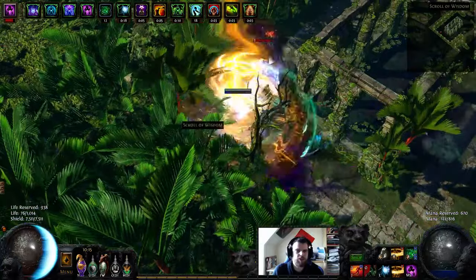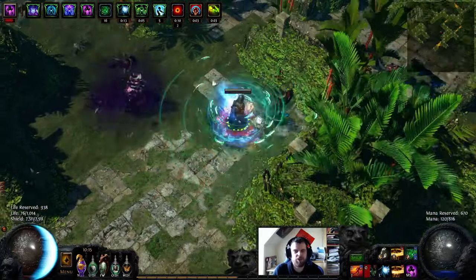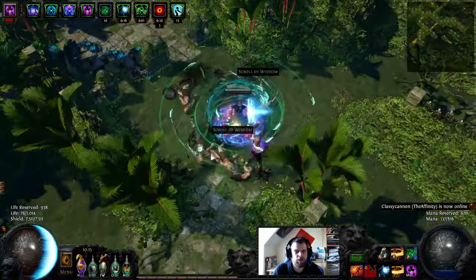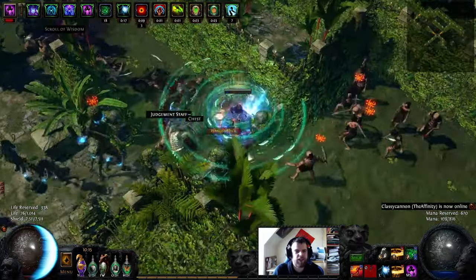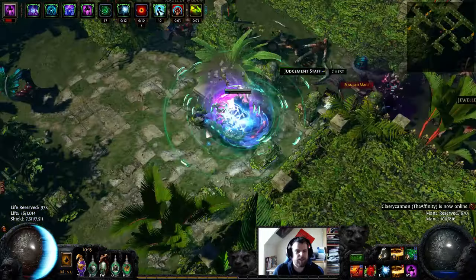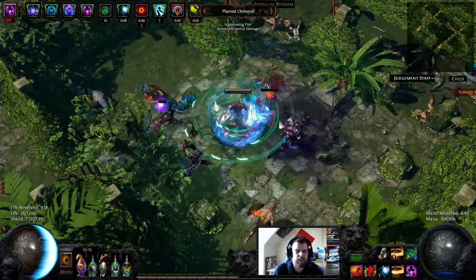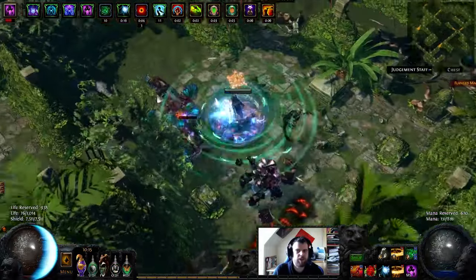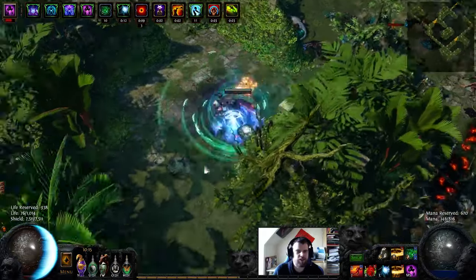I'm using the Singularity, the new unique. I'm basically using it because when I first saw the effect — you might be able to see it on the ground, it has this bluish effect around me — it looks so cool. I figured the blender mechanic slows everybody around me, so that would be pretty good. I know that if you use a dagger you could whirling blades around and maybe get a little bit faster clear speed, but honestly I didn't really care that much.